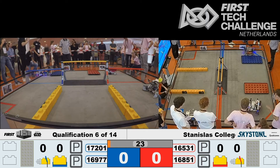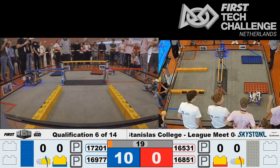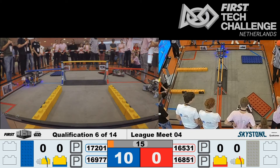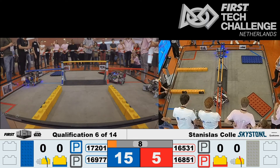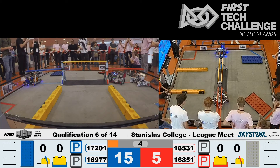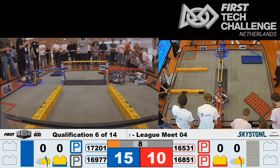We have two robots working on the foundation, trying to pull it in. Seems like the same strategy — pull it in to the construction site and park over the red or blue line. Parking worked, but foundation placement didn't work for red. But they do move over the red line as well, earning them five more points. Very well done.